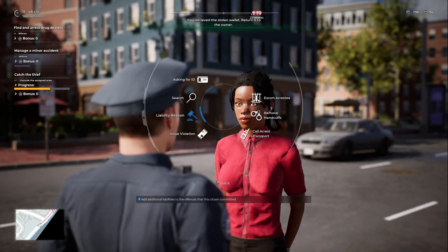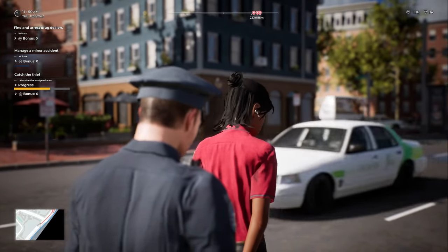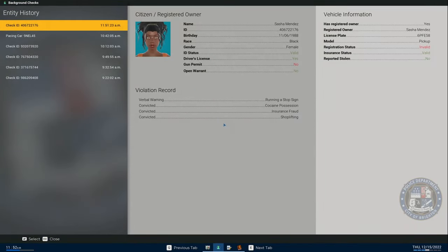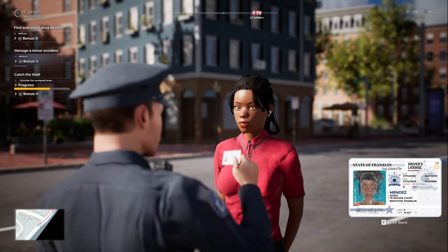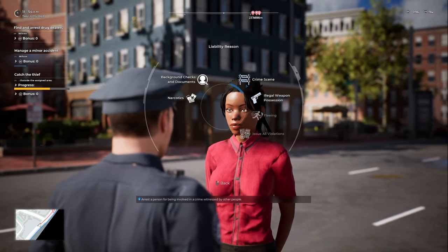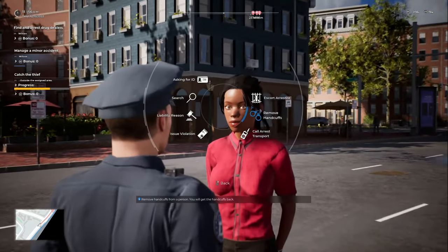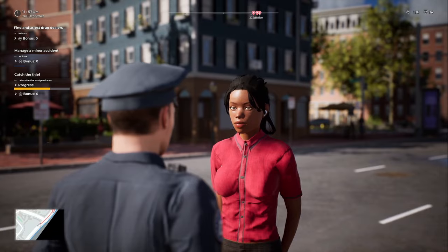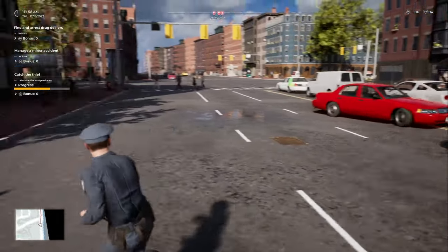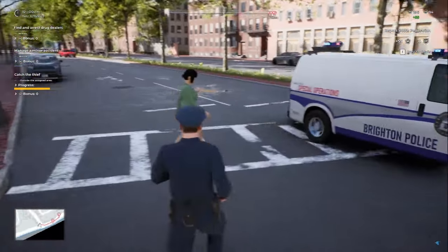She didn't have anything other than the stolen wallet on her. Let me see your ID really quick. Sasha Mendes — yeah, that's probably her. That's close enough. Smell alcohol — that doesn't matter, we already got her. Let's get her for wallet theft. You're under arrest for larceny. Please move to the sidewalk. We'll just call her transport. I need backup to take a subject into custody. The closest available unit will be dispatched to your location. They're on their way — we're going to head out.